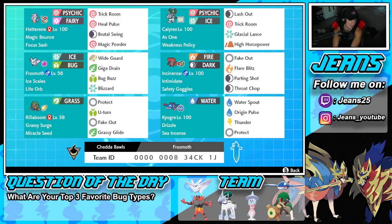Rillaboom has Grassy Surge, Miracle Seed, Protect, U-Turn, Fake Out for clutch situations, and Grassy Glide as its main STAB move. Final Pokemon on the squad is our second restricted mon — Kyogre. Kyogre has always been solid, great in Dynamax and without. It's got Water Spout, Origin Pulse, Thunder, and Protect, holding the Sea Incense to boost water damage.